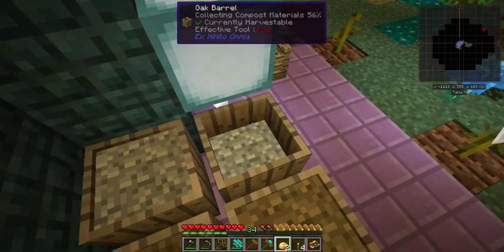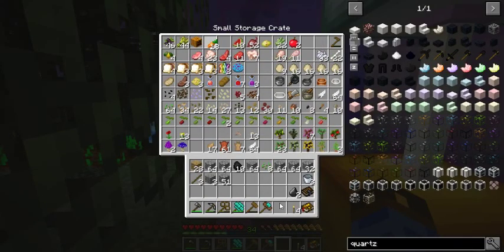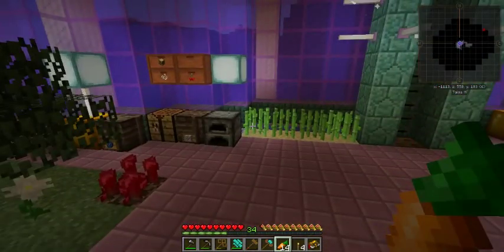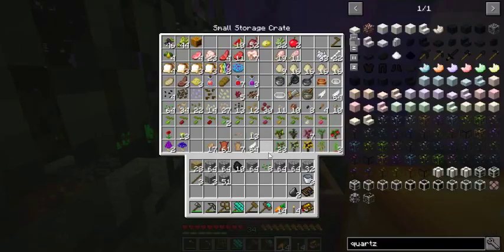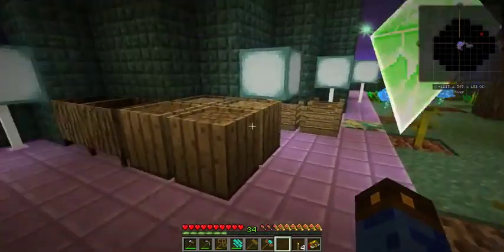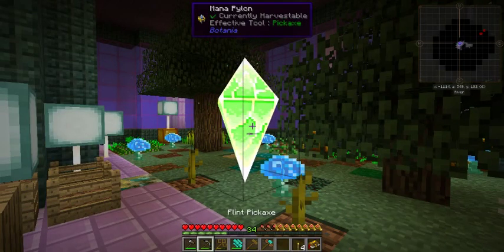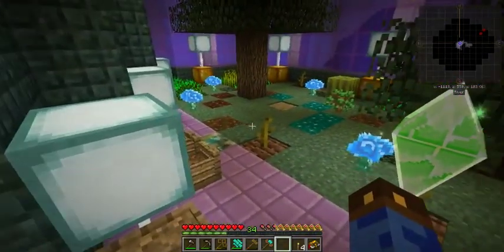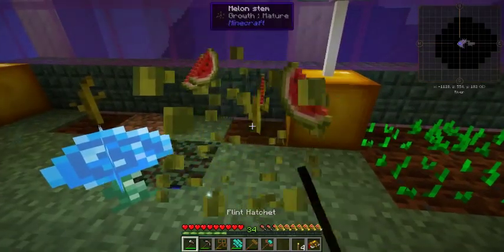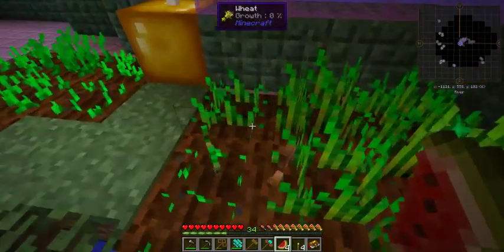Unfortunately, this modpack has Forestry. Forestry gives us some pretty great auto farms. I'm pretty sure we're supposed to be using the bees for bee things, but oh my god, I have gotten tired of dealing with bees. Anyway, I have not taken this down and moved it because I'm worried about breaking it — I need to look up if I can do that safely. I've got a set of the Cooking for Blockheads blocks in a chest, but I have no place to put them just yet.